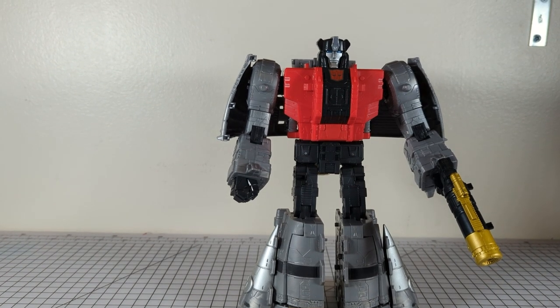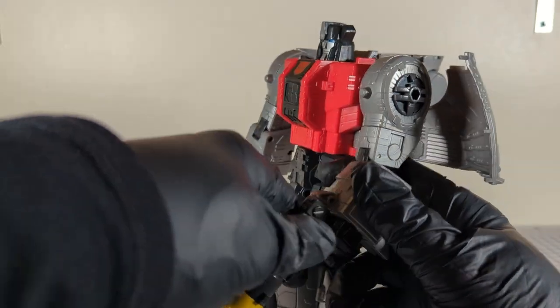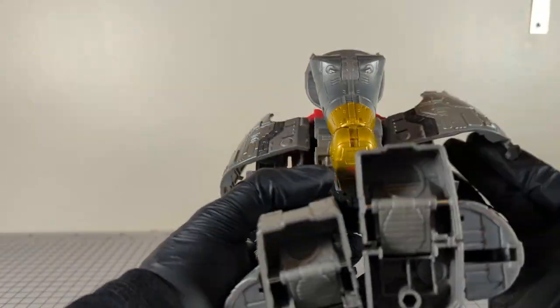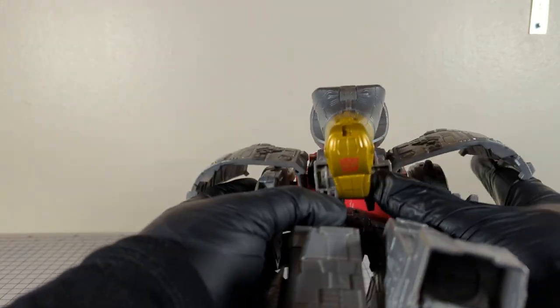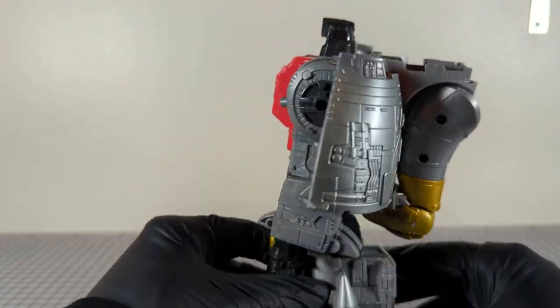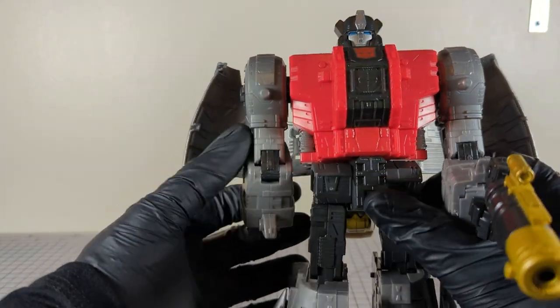Welcome to Chromeface 52 transformer review. Today we have Sludge, here he is with his dino blaster. Now I've seen some reports where the wings are flappy — some people say the right wing is flappy and the left wing is flappy. My left wing is definitely way more flappy than the right wing. I guess it doesn't really matter because I keep pretty much display these guys in dino mode anyway.